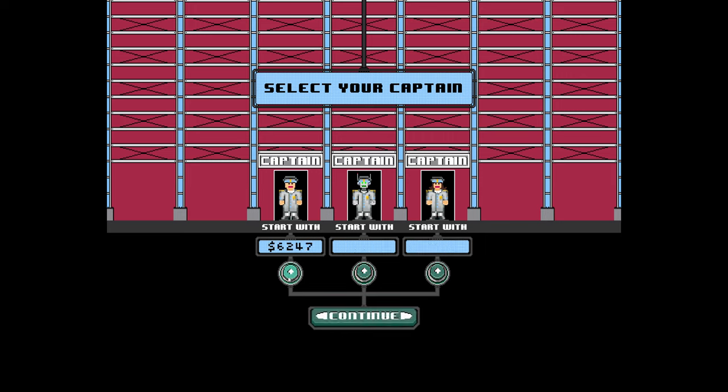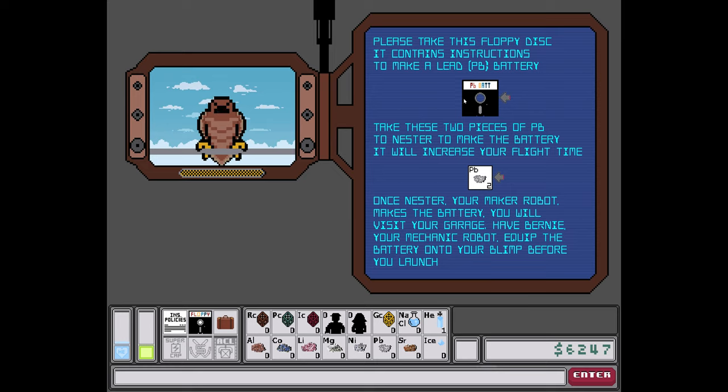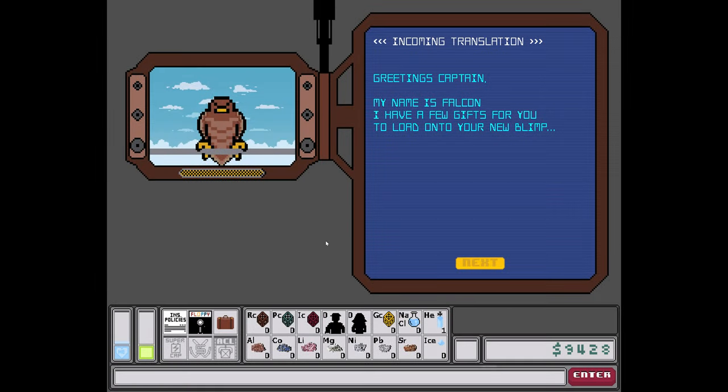I'm gonna pick this guy — I could have picked more money. Please take this floppy disk. Actually, let's try again to get more money. It looks like nine thousand is all I can get — I'm gonna be satisfied with that. Okay, incoming translation.